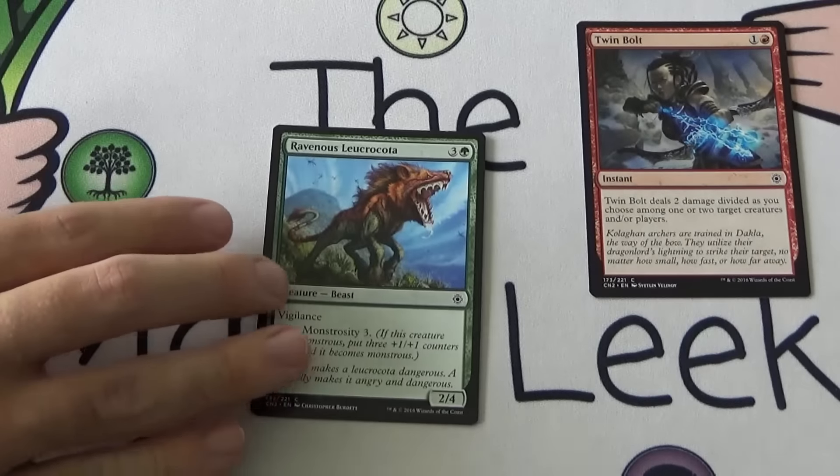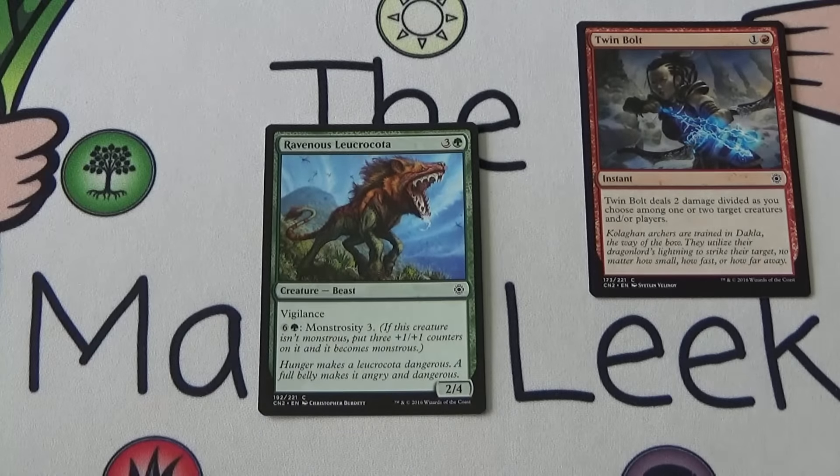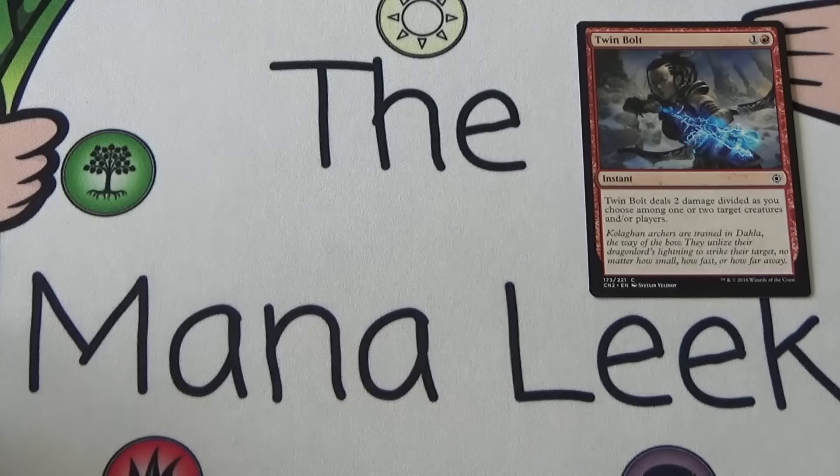Up next we have Ravenous Leucrocota — three and a green for a 2/4 Beast with Vigilance. For six and a green you can Monstrosity three it, turning it into a 5/7. Five, seven Vigilance is pretty darn good, and a 2/4 Vigilance for four mana is totally fine. I played this in Theros — I was never excited by it but it was always totally fine. Not a first pick, though.